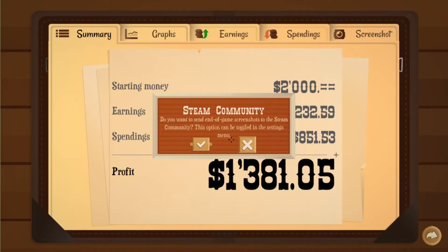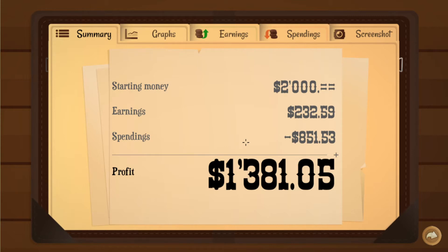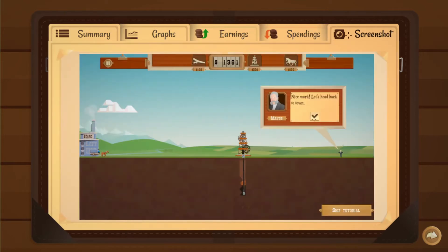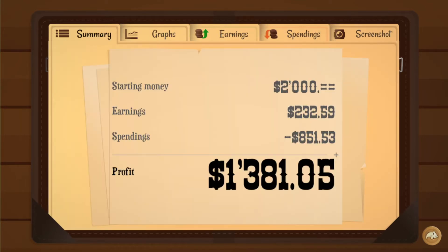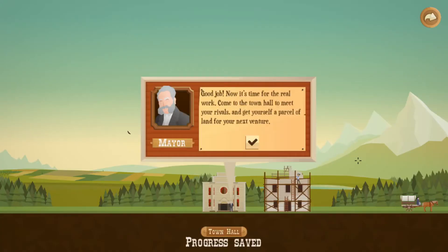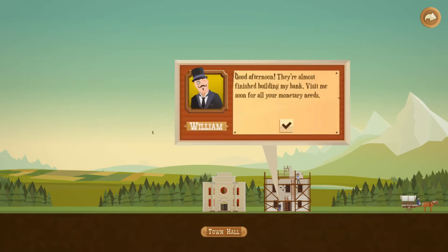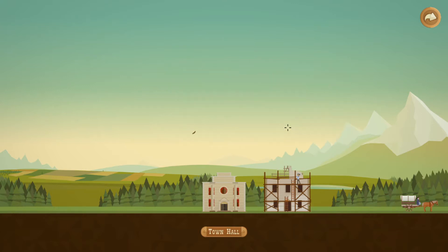Starting money, spendings 1300 — we got graphs, earnings, spendings, screenshots. 'Good job! Now it's time for the real work. Come to town hall, meet your rivals, and get yourself a parcel of land for your next venture. Good afternoon — they're almost finished building my bank, visit me soon for all your monetary needs.'